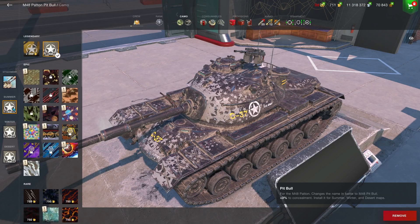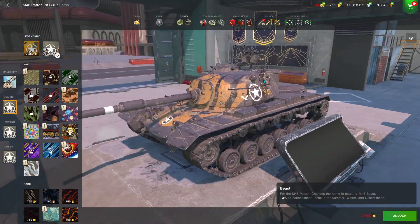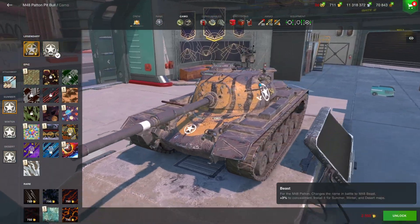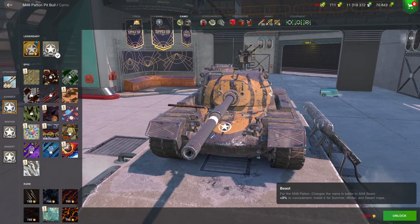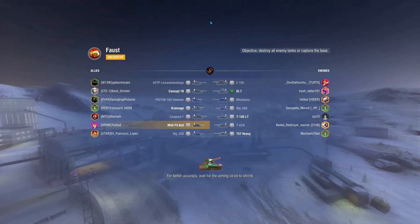Before I get into a live game, I want to ask you guys: which legendary camouflage do you think looks better — the Pitbull or the Beast camouflage? Let me know what you think. Here's the Pitbull and here is the Beast camouflage. I like the Pitbull a lot better personally.